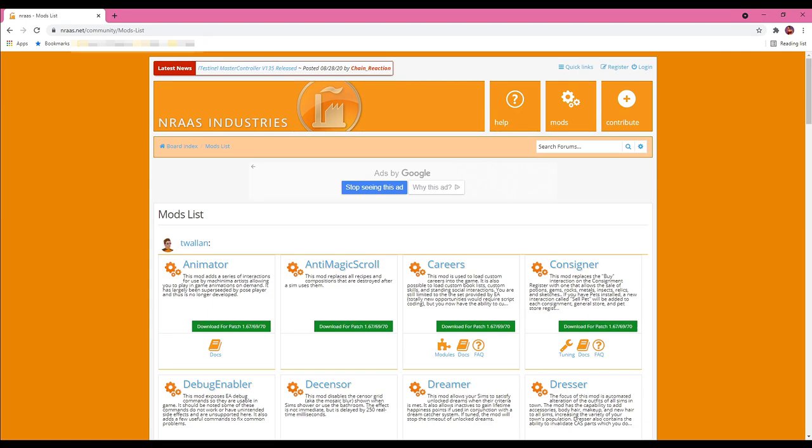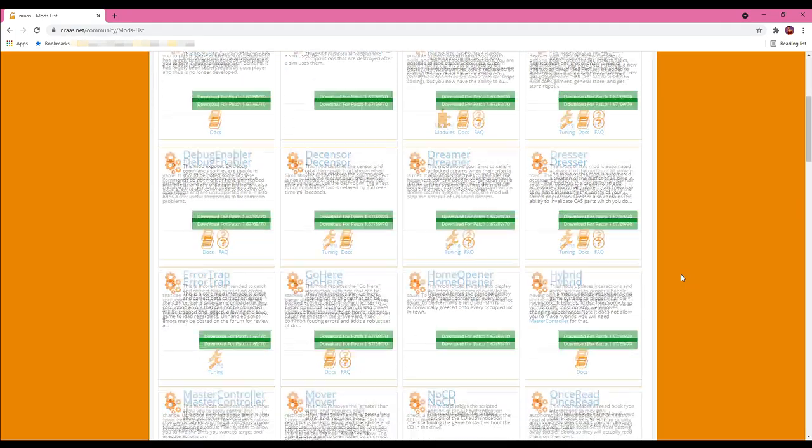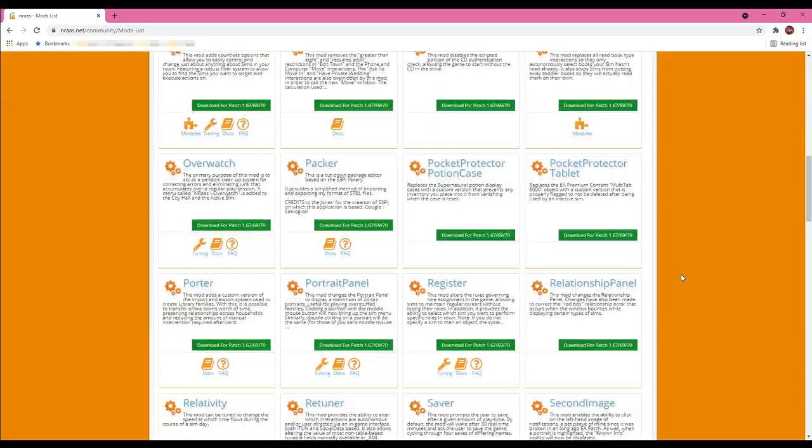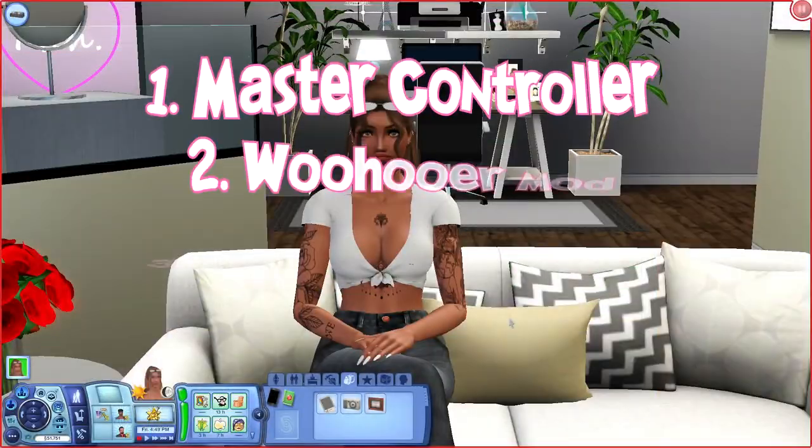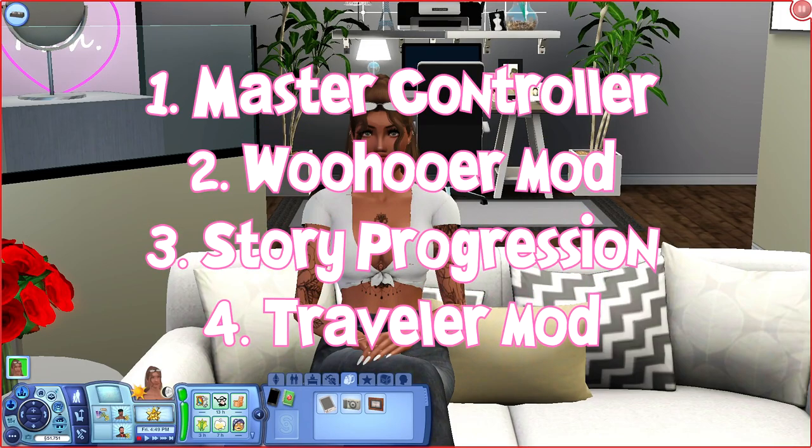The mods I'll be mentioning will be linked in my description box below, so download at your own risk. The first mods I want to briefly talk about are NRaas mods. I'm not going to go in depth explaining each one because there's so much to explain and the website covers it all. My top four that I frequently use are: number one, Master Controller; number two, the Woohoo mod; number three, Story Progression; and number four, the Traveler mod.